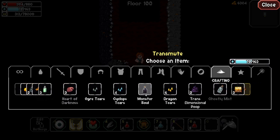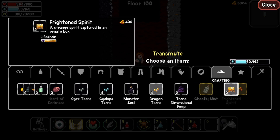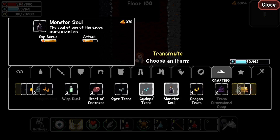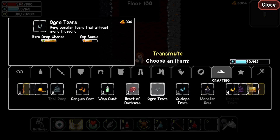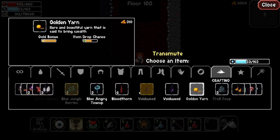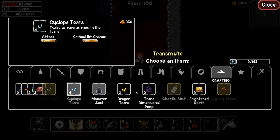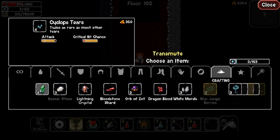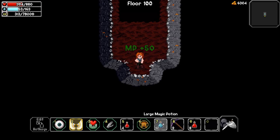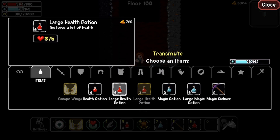I want to keep the right items — I don't want to keep the ghostly mist since that just gives dark defense. I might keep the dragon tears and monster soul. Cyclops tears give attack damage but I probably don't need those. I'll keep the golden yarn and the ogre tears for item drop chance. I also need to remember I can transmute my potions — I can keep my large health potions and bring them for the next run.